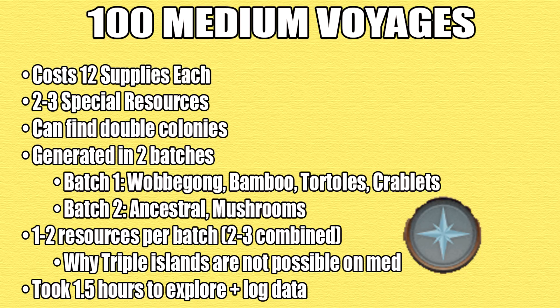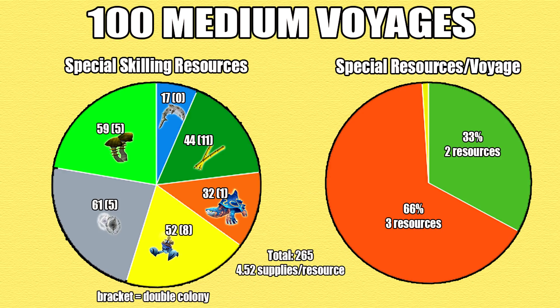It took me 1.5 hours to explore all of them and log them on the spreadsheet. I got a total of 265 special resources, which averages to 4.52 supplies per special resource. What's shown in brackets are the double colony resources. Breaking this down: I got 17 wabagong, 44 golden bamboo, 32 ornitotles, 52 gold crablets, 61 ancestral energies, and 59 mushroom clusters. 33% of the islands had 2 resources and 66% had 3 resources.